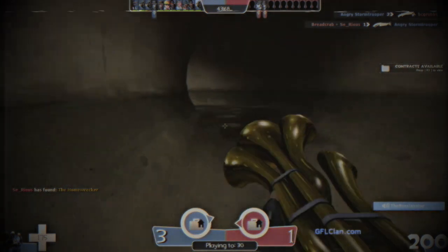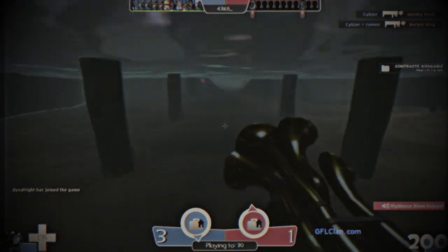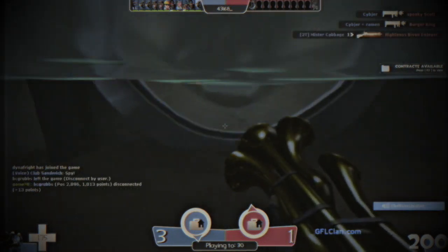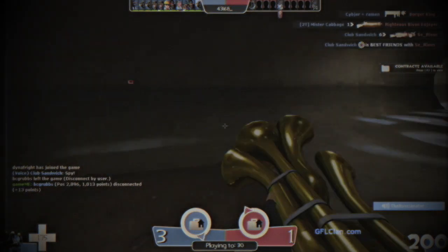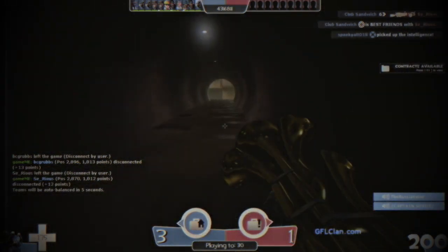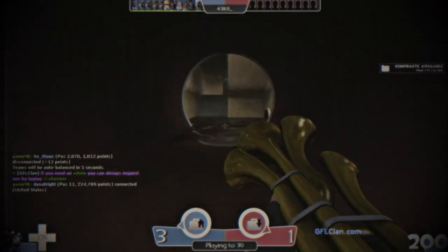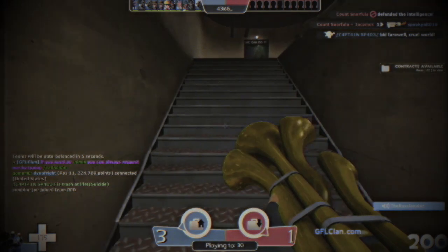I ascended the staircase, and as I entered the base, a strange static sound started to replace the other game sounds. I made my way throughout their base, and as I got closer to the flag room, the static got louder and louder, until I couldn't hear anything else in the game at all. This is when things started to get really weird.